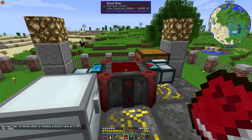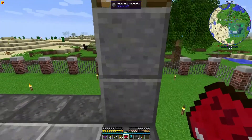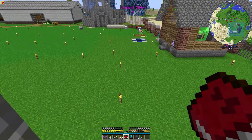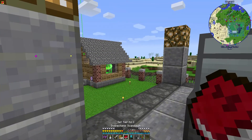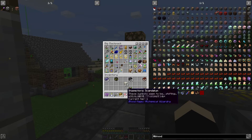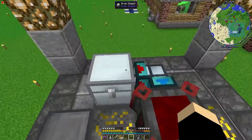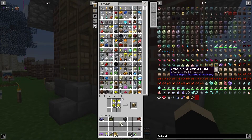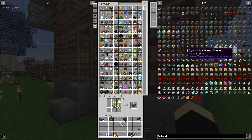It's missing a blood rune at 30, negative 39. Whatever, I'm going to just put that back in my backpack and act like it never happened. Cool. Alright, so this technically should be a tier 3. I never did make the division sigil. Come on. It's a weird looking thing.